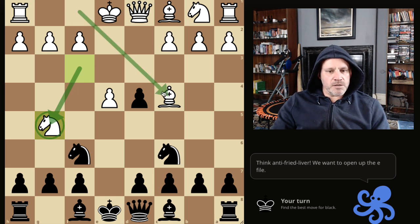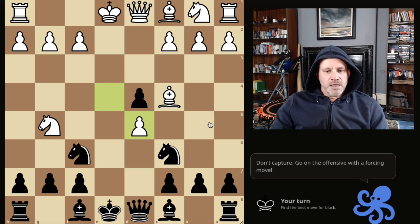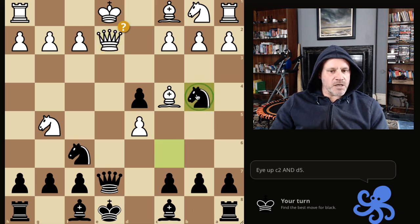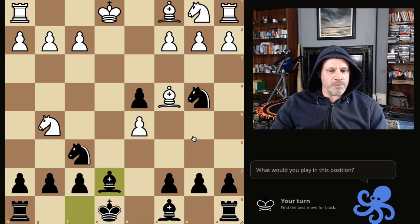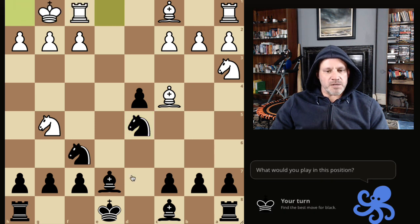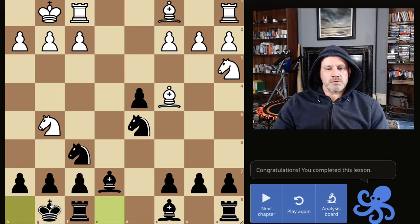The octopus is saying: think anti-fried liver. So it's the same move — it's D5, hitting the bishop. They take, and now we have a knight that's hanging, but this is okay. We go and play Queen E7, and attack. Now the knight comes in — we're also looking at this pawn twice. We have to recapture. They come after the knight, and it's the B knight that captures here. And I think we just castle — yes, there you go.